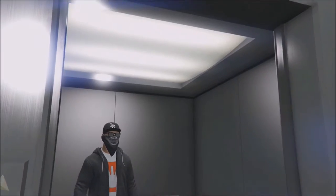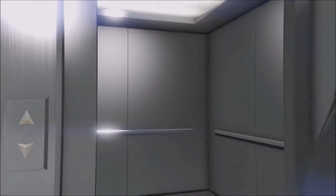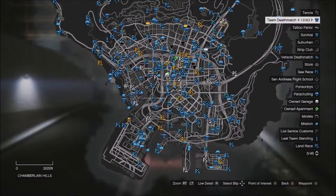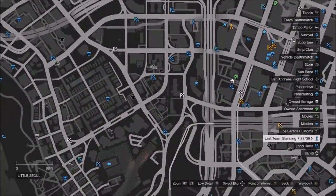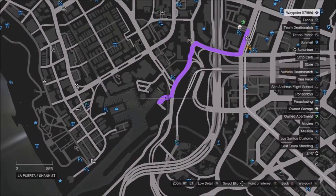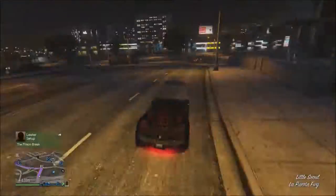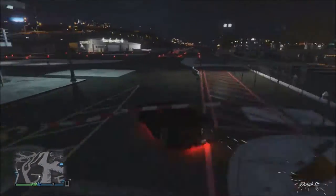Today we're going to be doing an awesome solo launch glitch. All you need is to get a car, go onto the map, locate the helicopter place at Los Santos Airport or Trevor's airfield, and all you want to do is go there.